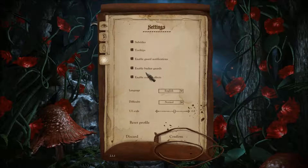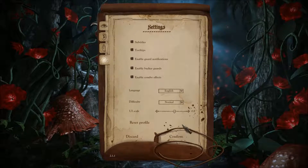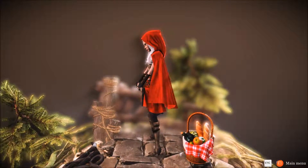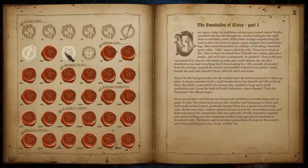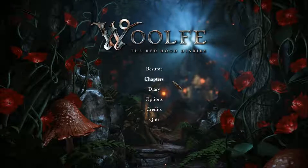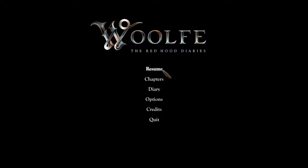You've also got other settings like subtitles, tooltips, language, difficulty, UI scale, reset profile, and so on. There is also, in the form of a diary, little goodies hidden throughout the game. I enjoy these — they're kind of neat. They give you a little bit of background, story, or art. It's really well done, and it gives you a little bit of replay value because you have to look for and find all of them. They're rewarding if you enjoy the lore and style of the game.